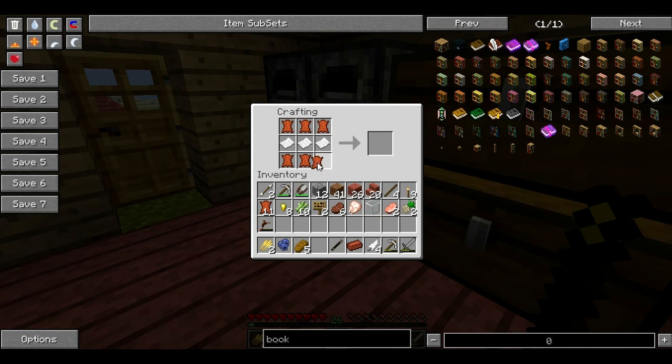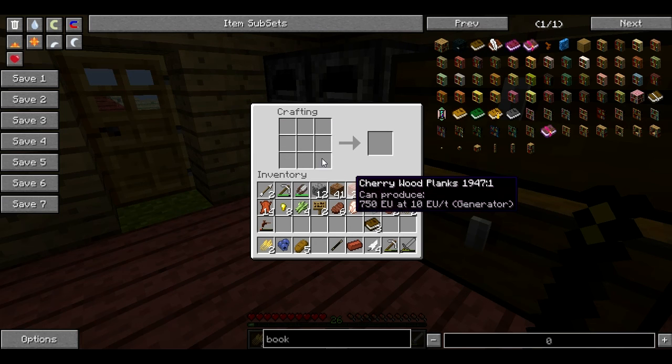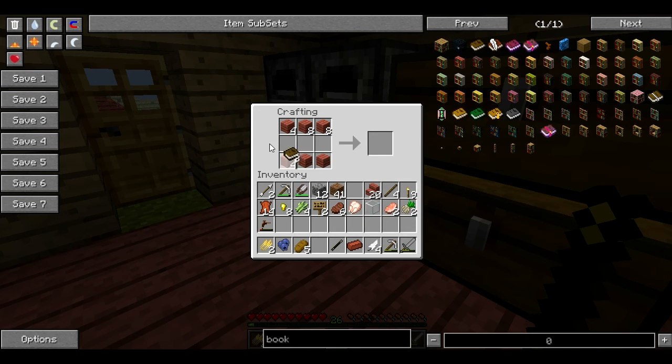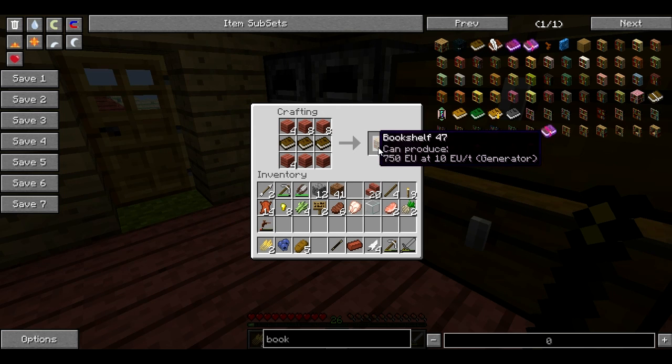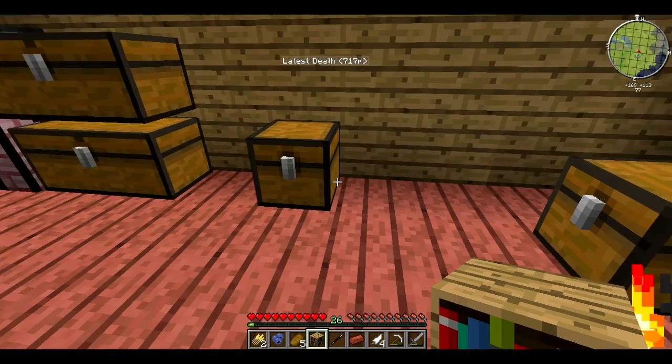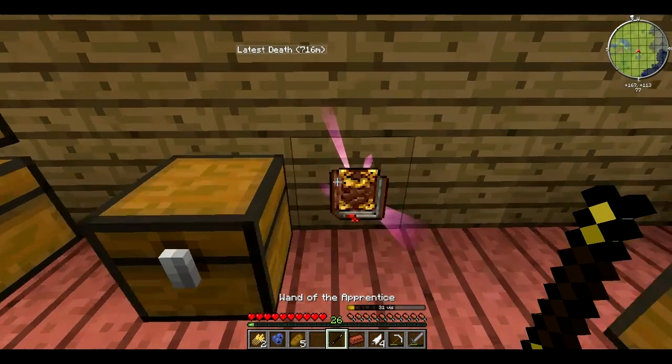Need less leather. I went out to slay some cows and they dropped like five leather each. There we go - I need a few more books, more paper. Stick the leather in it, there we go. Now I think I do remember how to make a bookcase. There we go, a bookshelf - same thing really. I'll put this down and then I made a book.